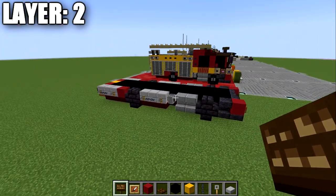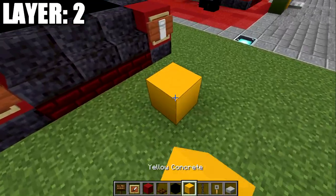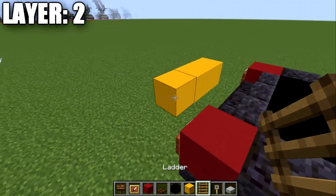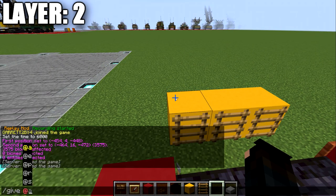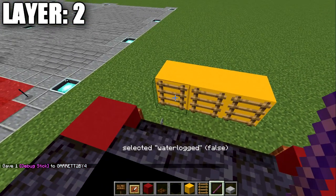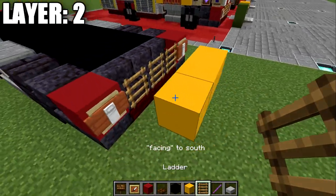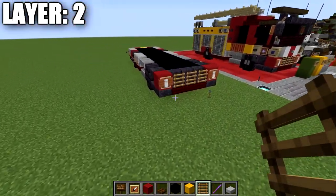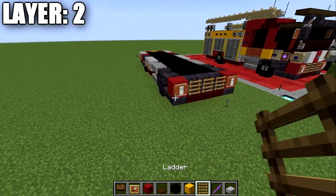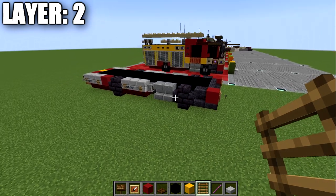That finishes layer two. Up front it varies by version - on Java, leave a space of three between the stairs, place a row of three blocks, place ladders on two of those blocks, and type the command: /give @p minecraft:debug_stick. Left-click the ladder until you get 'selected facing' and rotate it until it comes off the front of the stair - do this for each stair to create the front grill. You can also use item frames with ladders or iron bars as an alternative. Then grab a loom for the wheels.